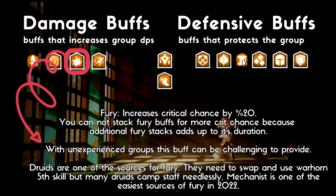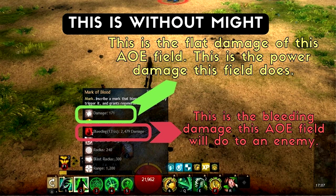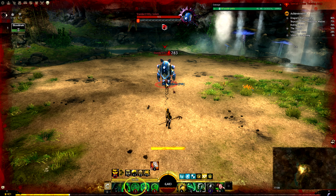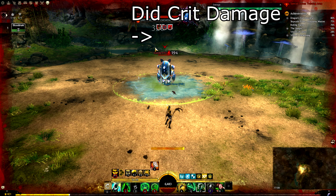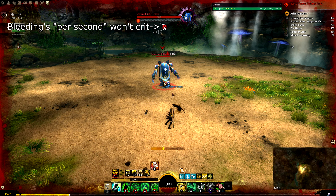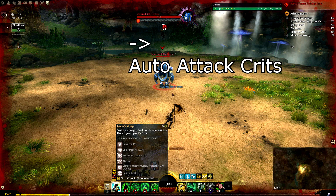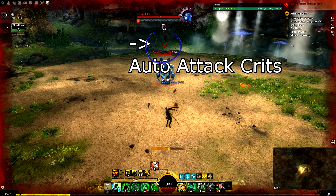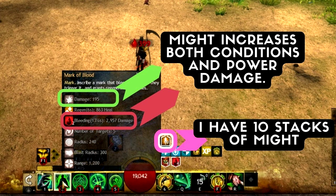Here is a mind-blowing fact: the flat damage of condi AoEs does power damage, so they can crit. Same for all weapon auto attacks. There are two kinds of damage a condi AoE does — the flat damage of the skill, the AoE's own damage, which can crit because it hits as power damage. That is exactly why when you are playing a condi class and use a condi skill you sometimes see crit numbers. Same with Necro Staff — the staff leaves a condition on the enemy, and that condition won't crit, but as you can see the staff auto attacks keep hitting crit damage because the flat damage of the weapon is power. The bleeding damage stacks with every auto attack won't crit, but both condi damage and the power damage will be affected by the Might you have.